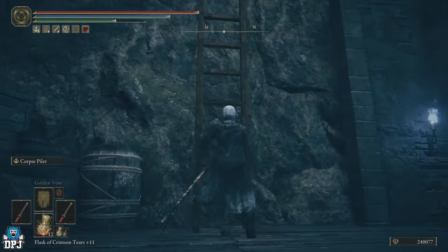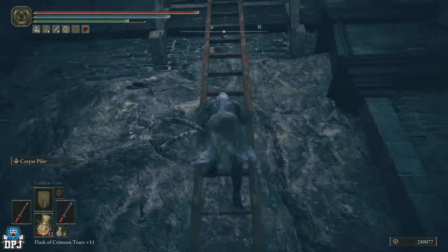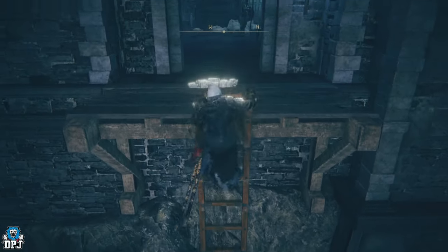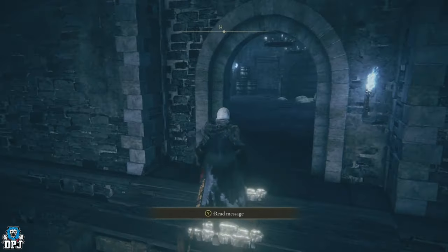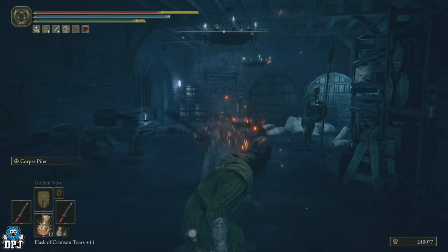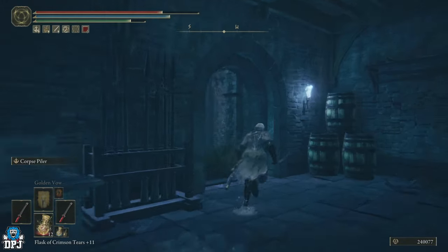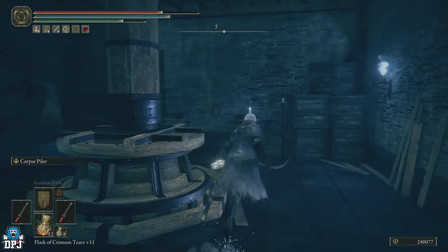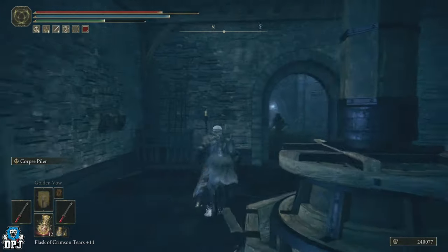Come up this ladder. At the top, just through the door, there's a guy that tries to attack you straight away on your right — try to avoid him. Then come in here and push this lever, which opens up that gate and gives you access to the castle.